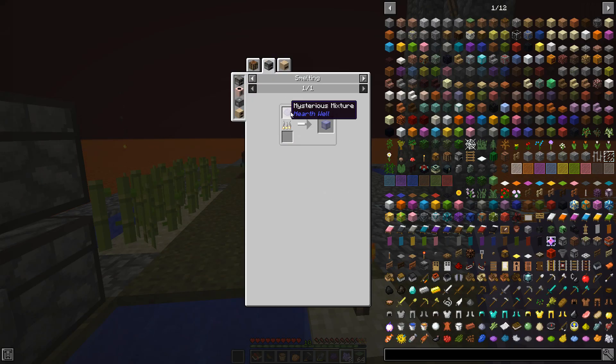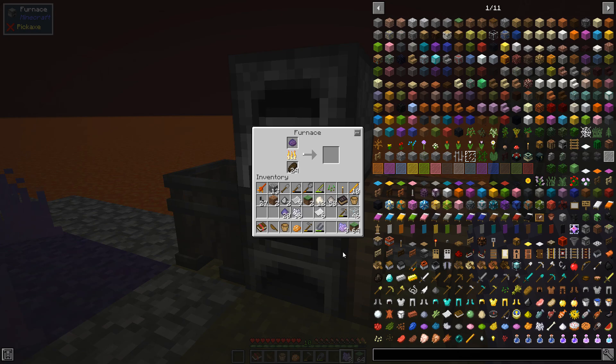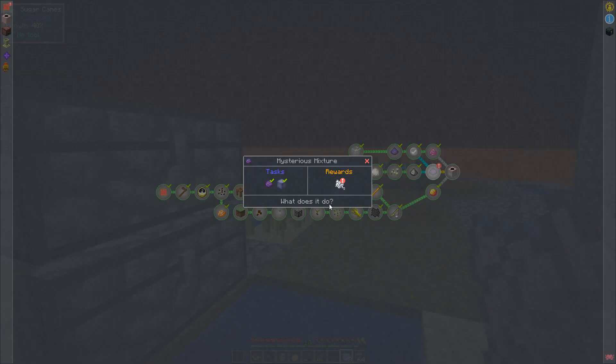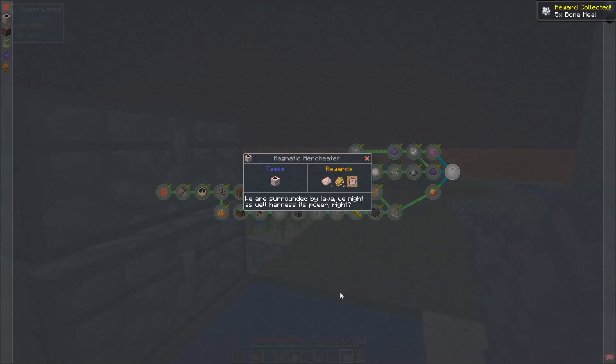Oh, crystal block, what's this? No idea what it is but apparently we cook it, so let's cook it. Yeah I know I'm wasting the charcoal on that but I don't care - I haven't harvested in dorms yet so I'm sure I've got plenty of stuff to cook. There is the crystal block - what does it do? Yes, that's what I want to know. Now on to the magmatic aero heater - there's lava trying to buy us, we might as well harness its power.